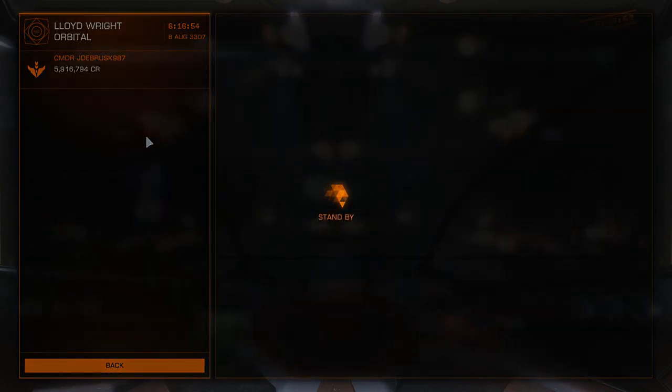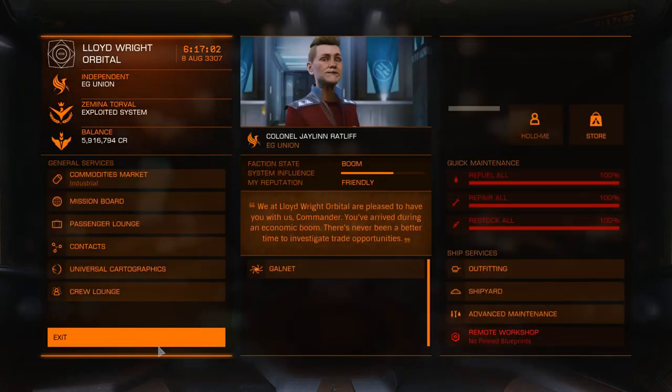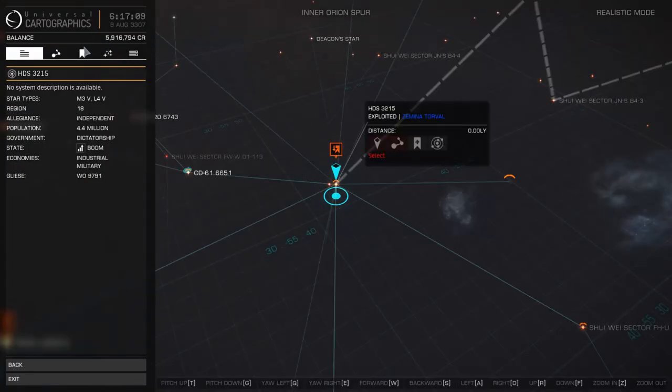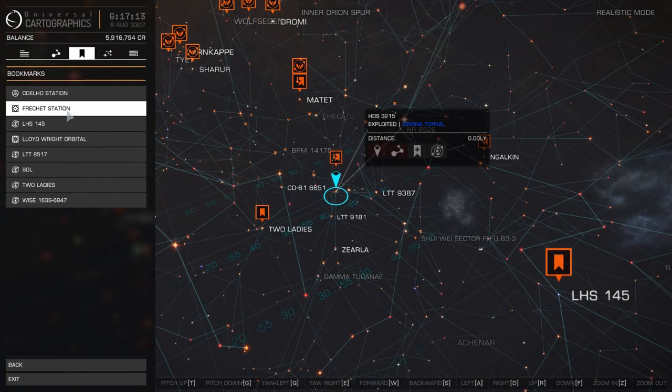Some players choose a home base. I don't think I'm going to choose this one. I have another base somewhere else called Fletcher Station, and it's in another system. I'm just going to show you the map.